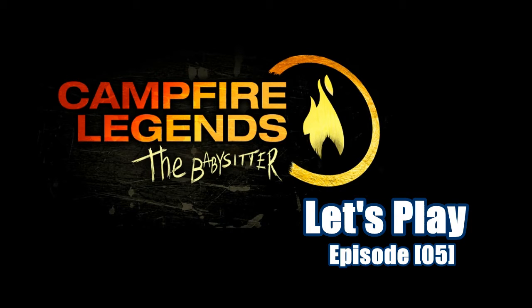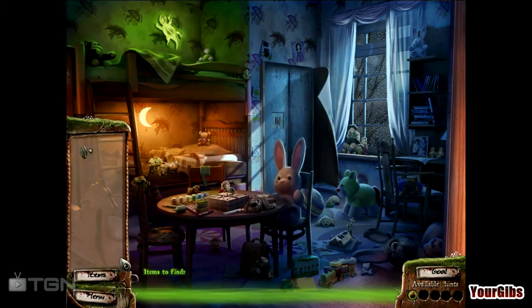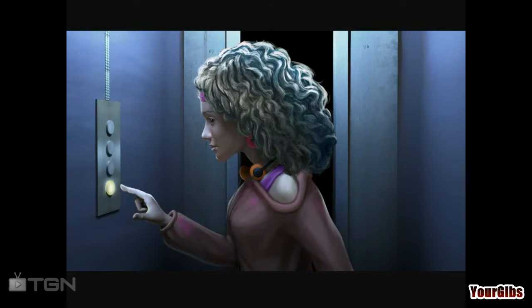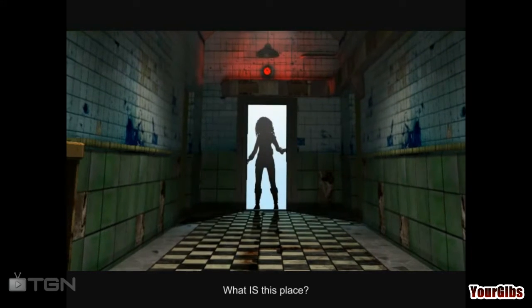Welcome back everyone, I'm York Gibbs and we are playing Campfire Legends: The Babysitter. In the last video we had a lot of yucky puzzles but we skipped one and did two, so two out of three ain't bad. We have an elevator key which we are going to place on the elevator — and there you go. What is this place?